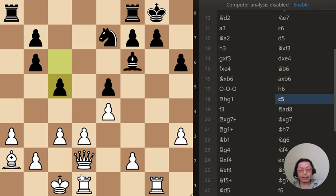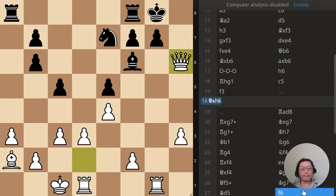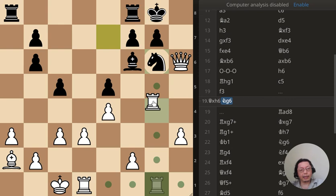Black has moved his pawn to c5 — this is puzzle number two. What is the best move? I have to say that I missed it. What the computer says is to just take the pawn with the queen, as you can see it threatens mate here and the king cannot move anywhere.